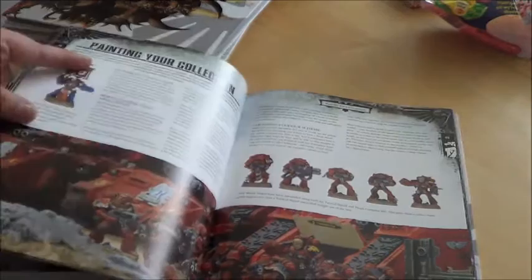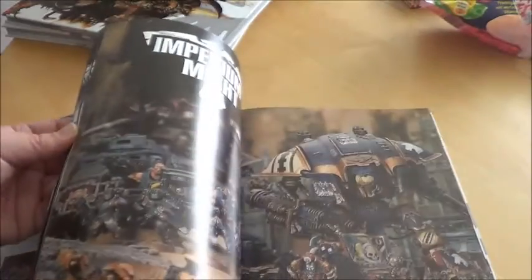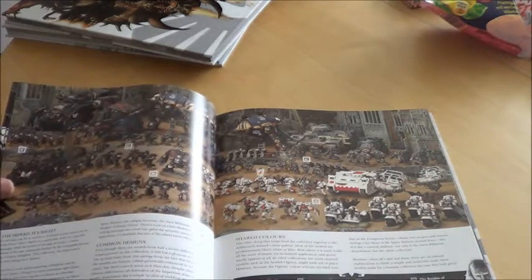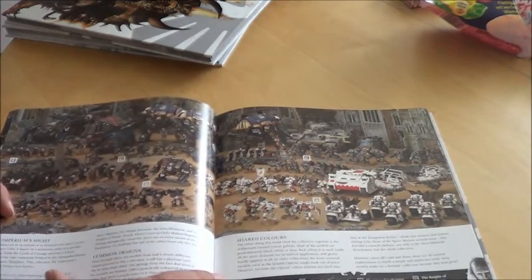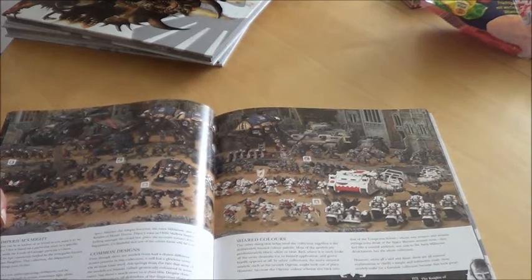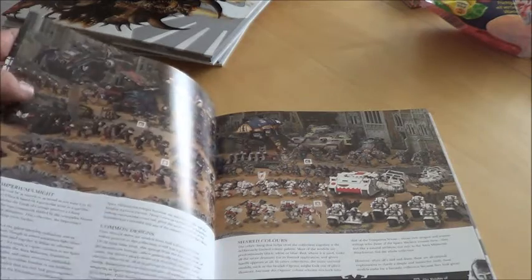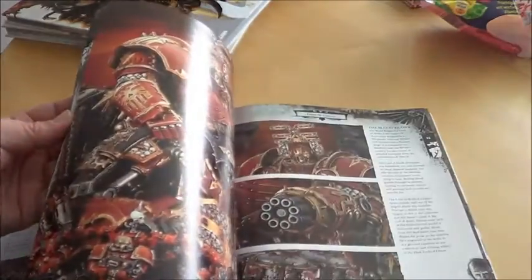For Apocalypse, painting your collection, some articles — most stuff is Empire stuff. Some sample armies, and here we are again — a very nice example of the new force organization charts, or the detachments you're able to take. On two pages we've got the White Scars, the Blood Angels, the Ultramarines, and the Knights — Imperial Knights, of which there are three. We've also got a small detachment of the Sororitas.